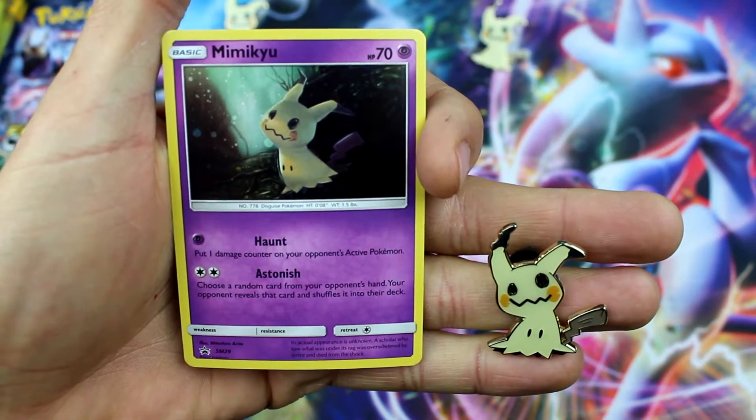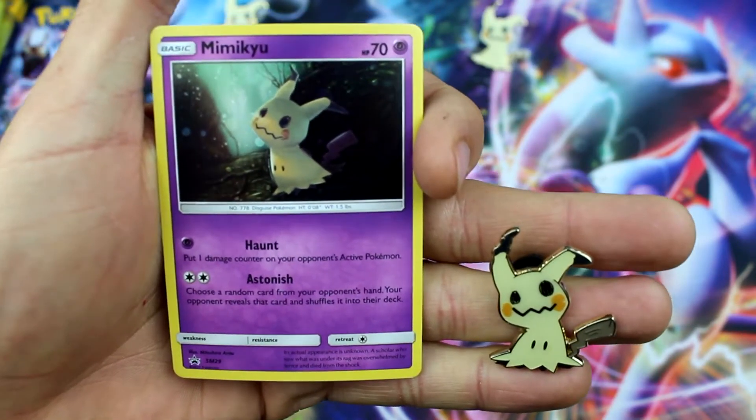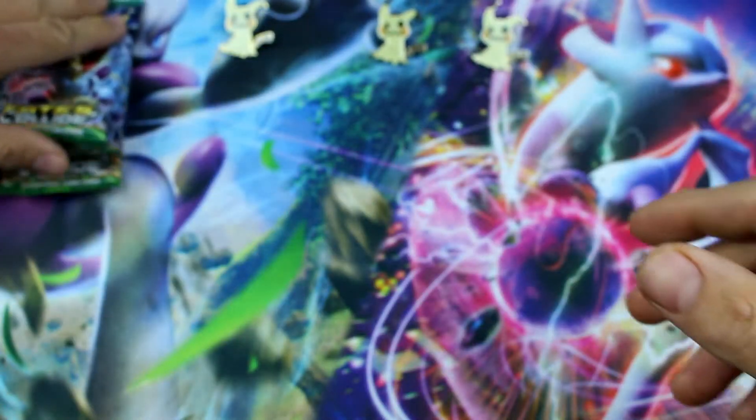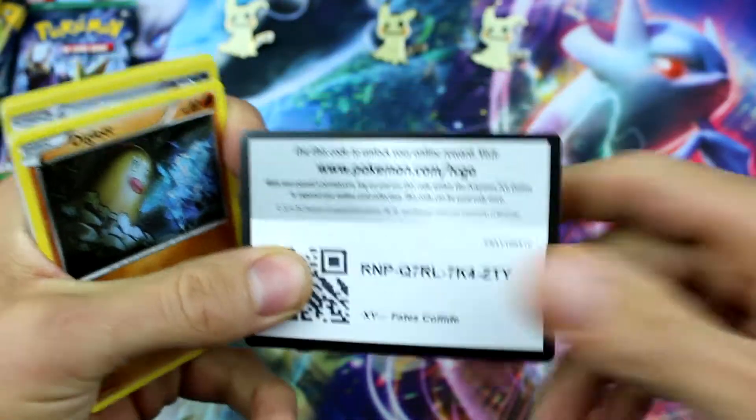Alright, I'm all set up now. Each one of the Mimikyu sets has two Sun and Moon and one Fates Collide booster pack in it. There are your promos and your pin to look at — he's pretty cute looking. Let's go ahead and crack open these Fates Collide and see if we can get something good. I usually do really well with Fates Collide, so let's see if we can pull it off once again.